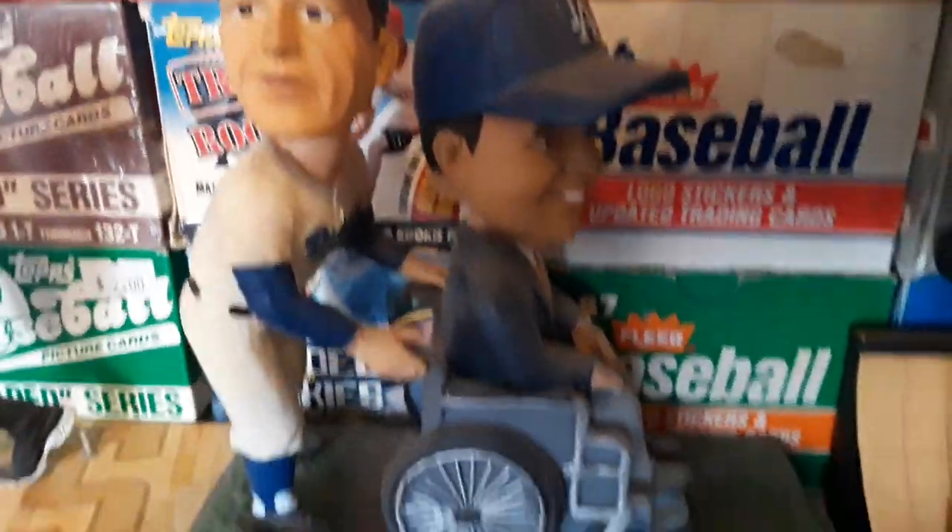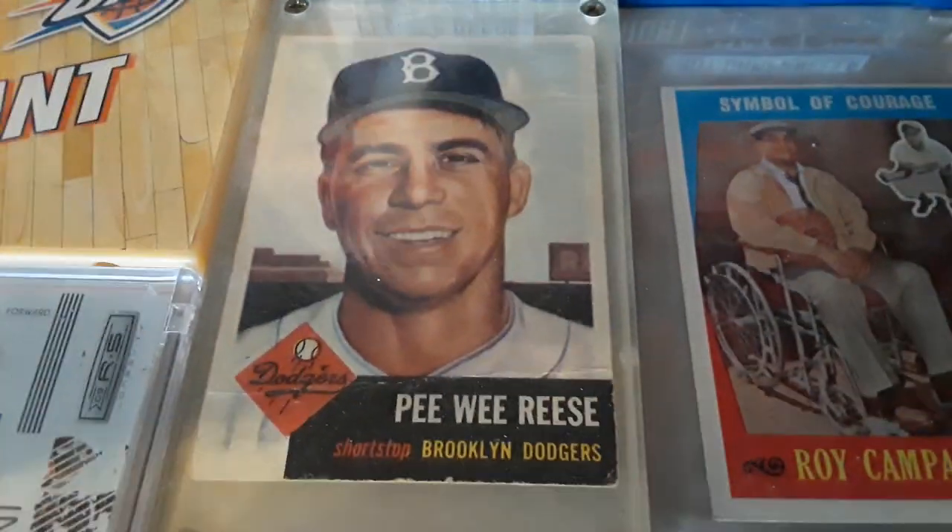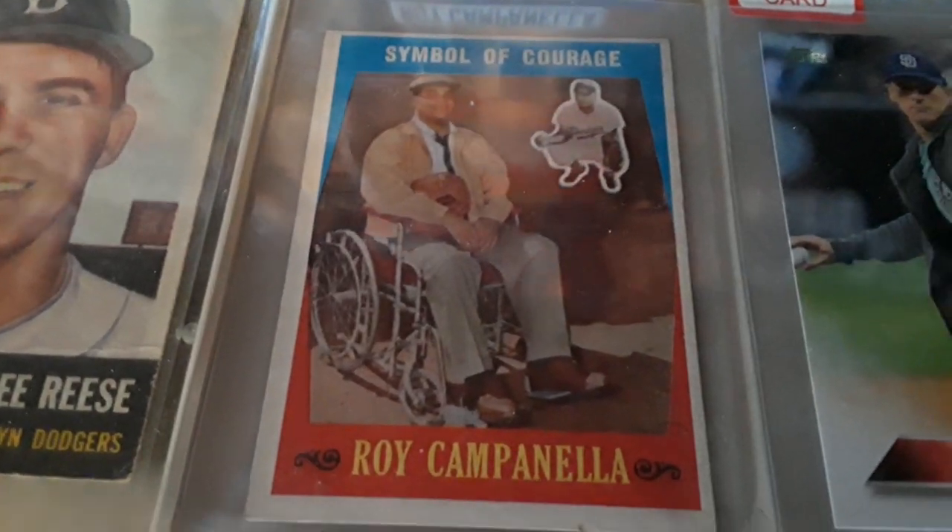Right here I got Peewee Reese and Roy Campanella. So accompanying those we got that Peewee Reese right here and the Roy Campanella Symbol of Courage.